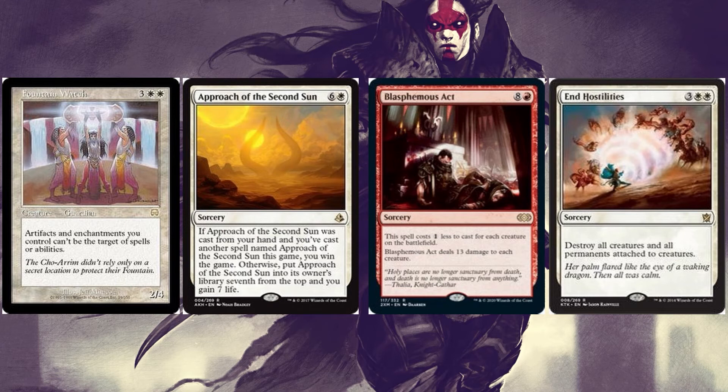Blasphemous Act costs eight and a red but reduces by one for each creature on the battlefield and deals 13 damage to each creature — generally wiping the entire board. Austere Command costs three white white and destroys all creatures and all permanents attached to them. Each opponent is likely to have auras and equipment attached to their creatures, so this gets rid of everything in one swing.